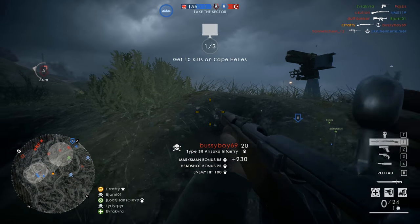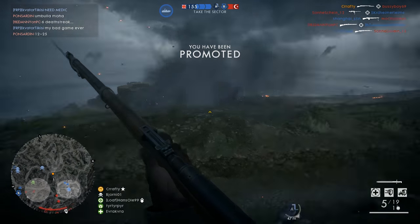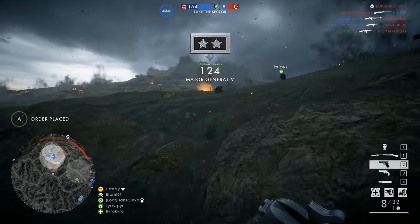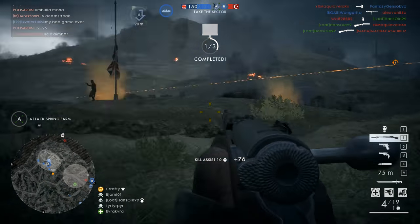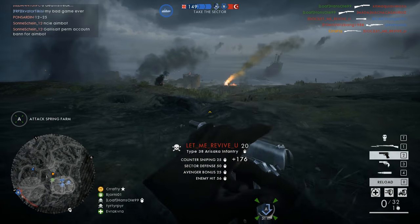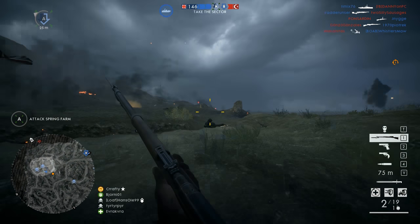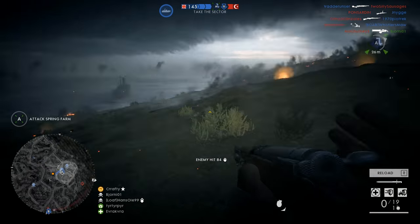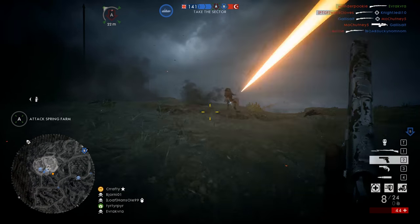A couple days ago, I came across a guy who killed me with the M1917 Browning, and he had a skin on it that I've never seen before. I went over to the menus and checked the battle packs — there is no such skin in them. So I went over to the M1917 Browning customization menu, hoping that maybe the skin is there, but there is nothing in here. I didn't even have the option to customize the weapon's visuals because I haven't dropped any skin from the battle pack.